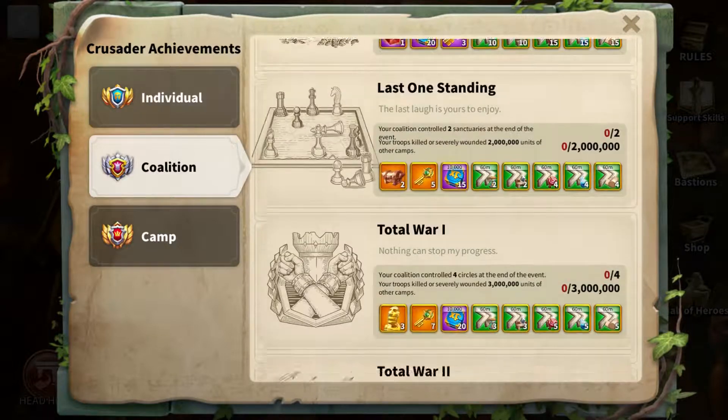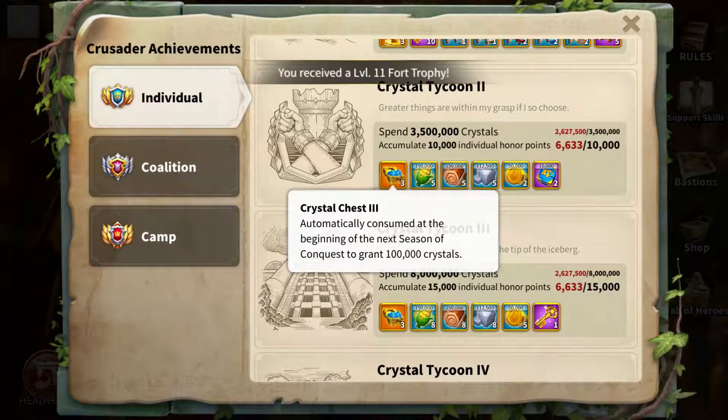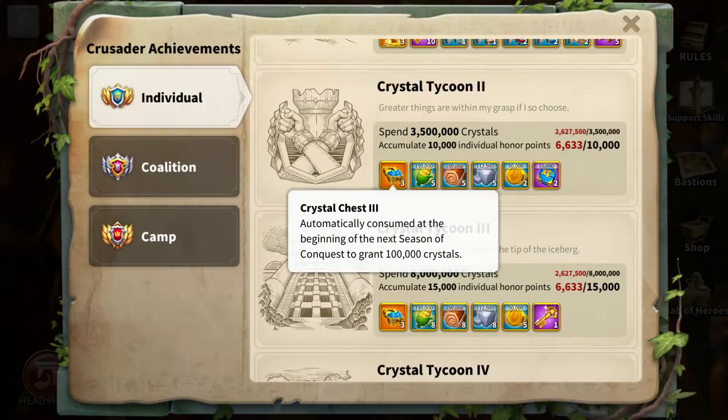There's another new item that has been released. When you spend incremental amounts of crystals — this is a brand new achievement by the way — and you get honor points, you get awarded these crystal chests. These chests will give you crystals starting the next season of conquest. So this new achievement allows you to have more crystals going into the next season of conquest. So if you're free to play, you'll be even more prepared with those crystals for your research and building.